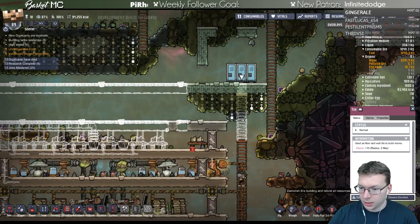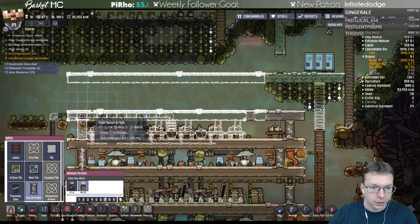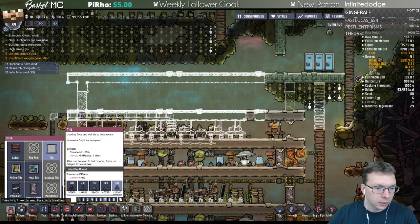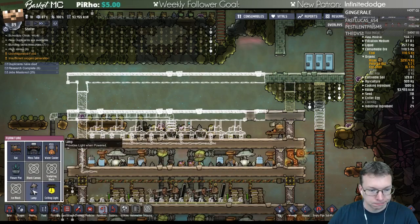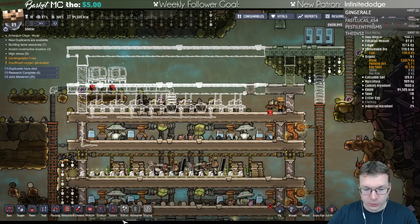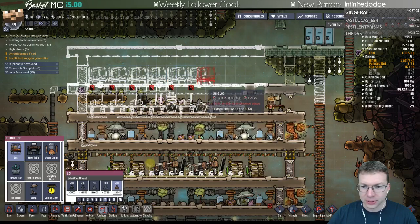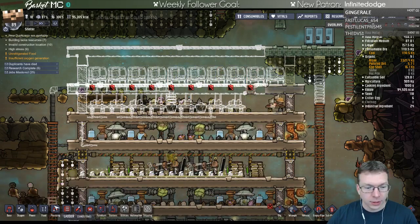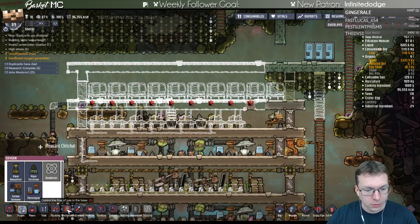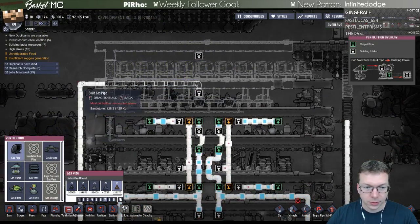That's fine for now - add in the doors and the beds. I wish it wouldn't let me place things in the air so I wouldn't make mistakes. And then we want some oxygen in there - this isn't done yet, so we'll throw that there and then we'll see how well this plan works.